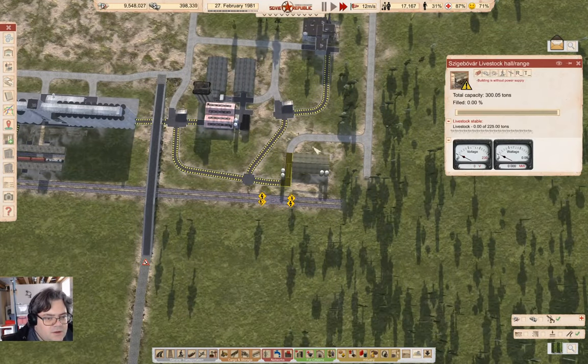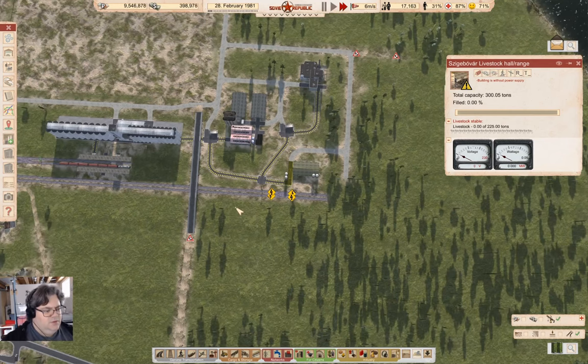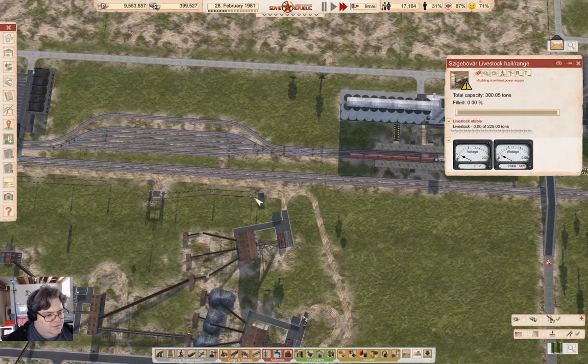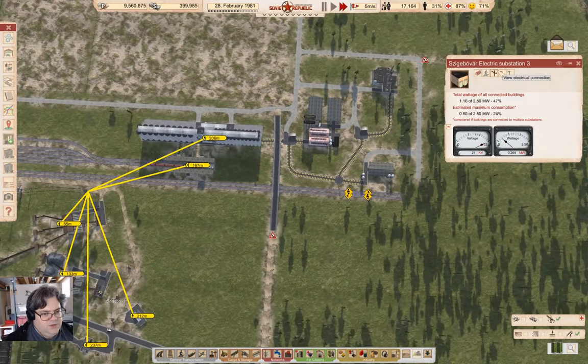Now this here needs power. Didn't I build power over here? I thought I did — oh, I built power here. That doesn't reach there.